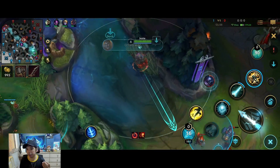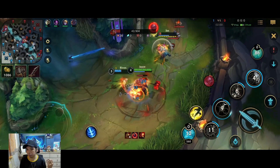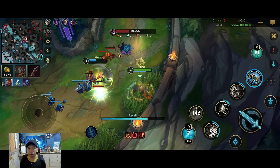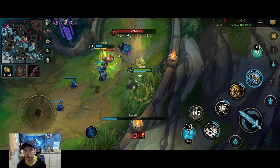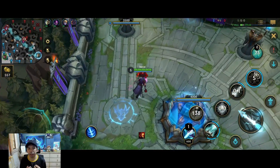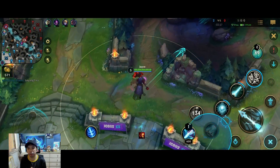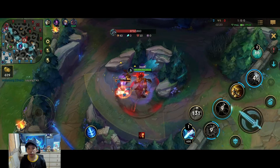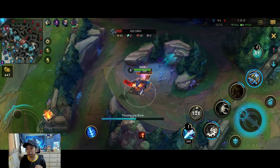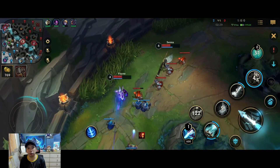I see that Jax is playing aggressive on the bot side. I go for my cannon form, burst Jax down, flash in and get another kill — really good for us because we don't want Jax to be scaling. Looking at the comps, they have a strong scaling composition with Vayne, Kayle, and Jax, and if any of them get their items it would be very hard for us. When you want to gank, always start with cannon form, go with the first-third combination, then second, then switch to hammer form for the burst.